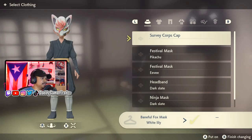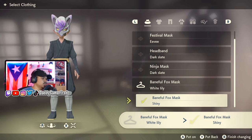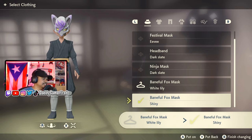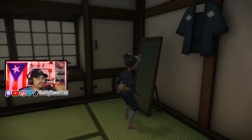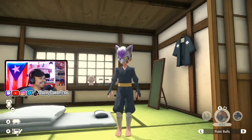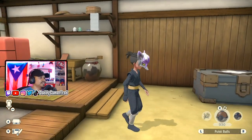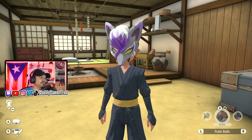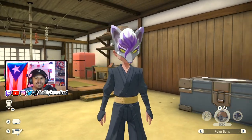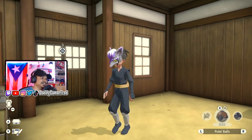Let's go and put this bad boy on — the Baneful Fox Mask shiny version. Let's put that on. Would you like to go with this outfit? Yes, I would. I might have to get some purple gear to go with this, but this looks fire. I did play through the whole game with the original one on and I do enjoy using this mask, so having the purple shiny version of it does look pretty cool.